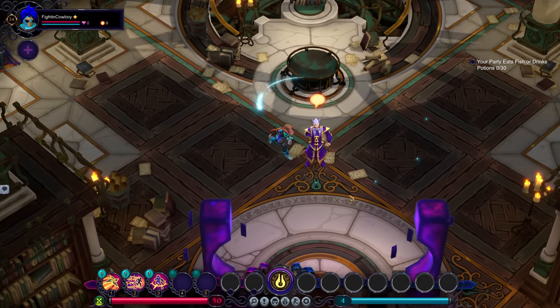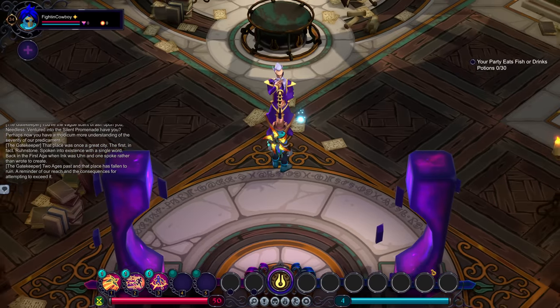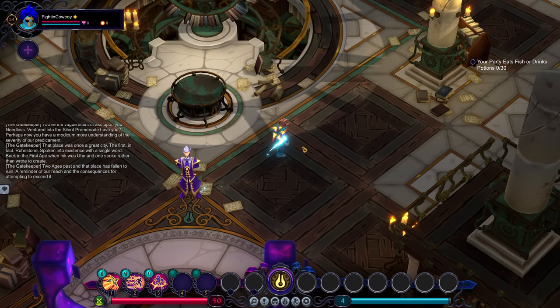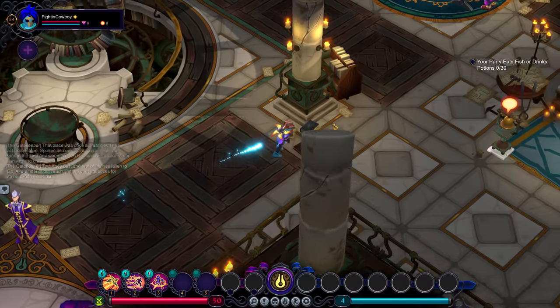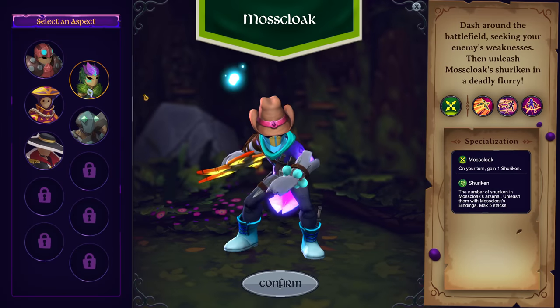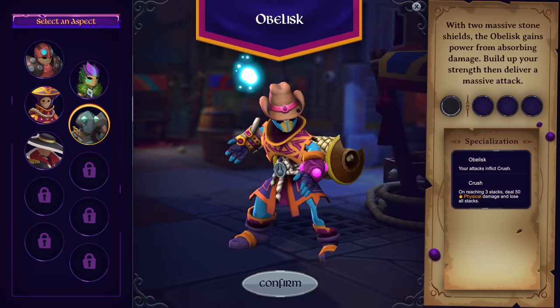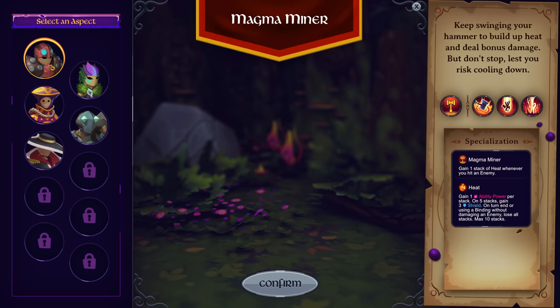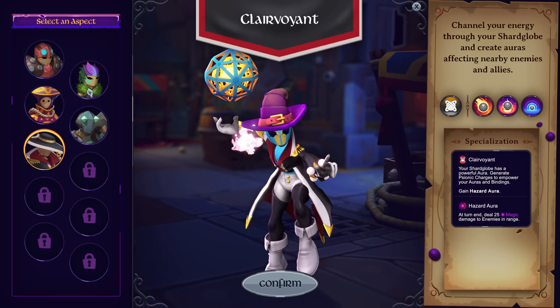Right now, we are at the central hub. In between every run, this is where you're going to go. You're going to have different NPCs that'll have little bubbles - you can run through those to get dialogue. Occasionally, if you finish a quest, there'll be a golden arrow somewhere. If you see a golden arrow, follow it and talk to the NPC. The main thing I want to talk about here is the aspect apparatus - clicking this is how we change to various aspects. These are the different characters that you take out on runs. We have three to start: the Magma Miner, the Moss Cloak, and the Weaver. And then you can unlock the Obelisk and the Clairvoyant through additional quests.